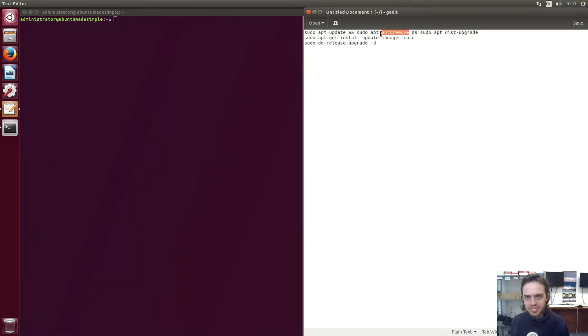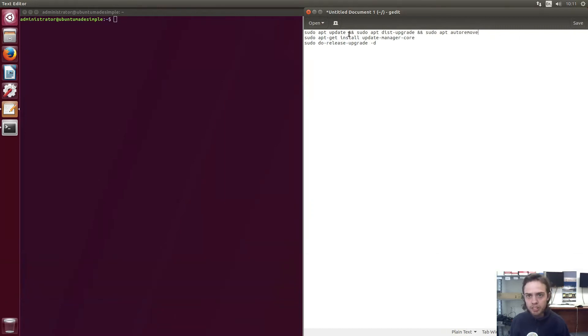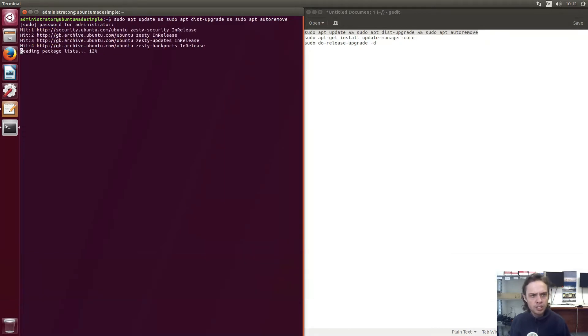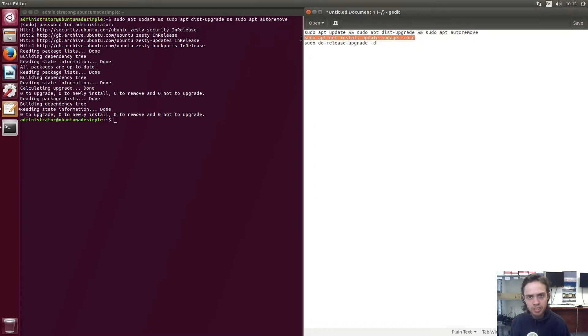We're going to run it. It will basically run three commands in a row: to update your computer's repos, to install any available updates, and then to clean the cache of your computer. We're going to copy this command, press Enter, type a password, press Enter, and wait for the commands to run. As you can see, I'm fully up to date and there's nothing to clean. But if you have updates to run, do it first.